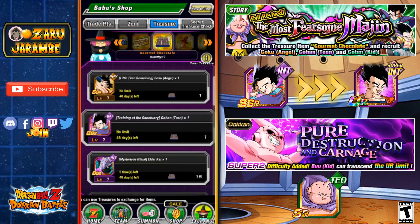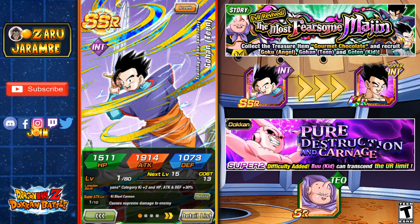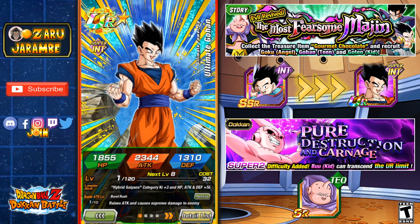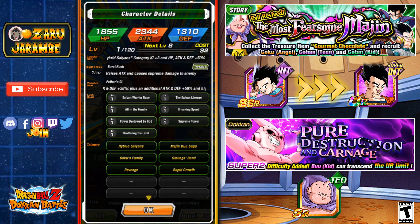You'll go over to Baba's Shop and you can see the gourmet chocolate tab. This Gohan is who we're focused on today — you want to grab 14 copies of this unit, so you'll need 14 gourmet chocolates. Then you'll level his super attack up to 10, unlock all four of his hidden potential paths, and you'll need the medals from the event as well that we talked about earlier. Then you can awaken him and rainbow him out. Having your friend support units rainbowed out is very helpful for dealing more damage during Explosive Chain Battle.